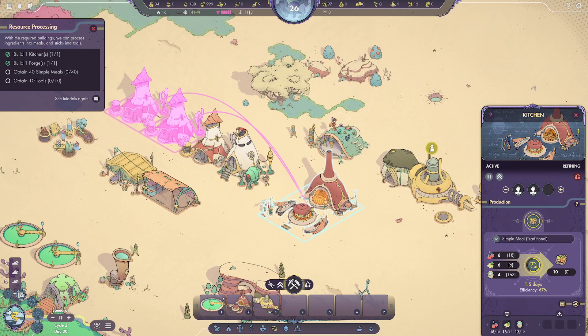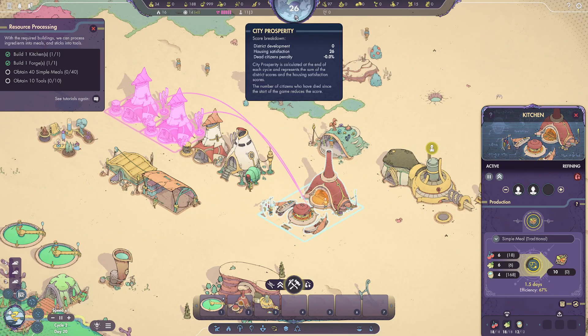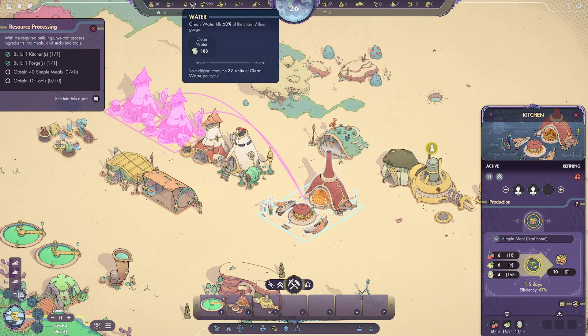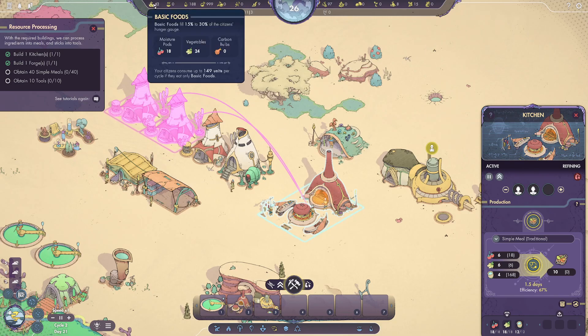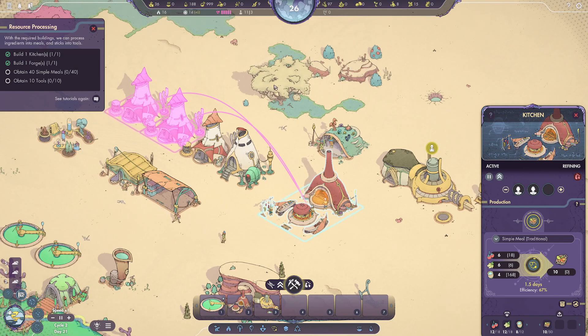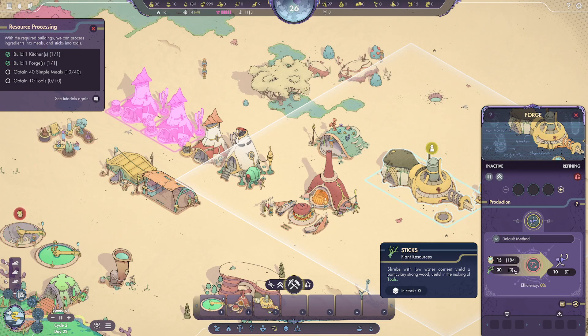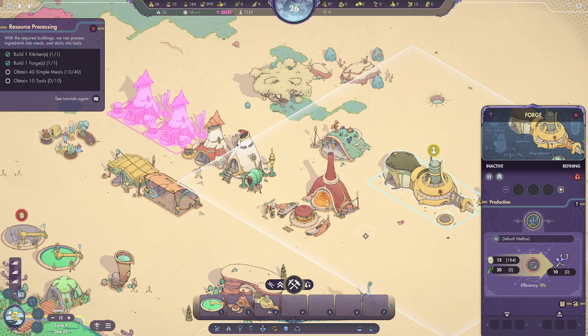City prosperity is at 26 — this is the first time I've ever looked at that. We've got water, prepared foods, and remedies. So far so good. Now I'm going to take one person and put them at the forge. We don't have any sticks though, and we don't have enough people to easily get them — I'm going to have to start reassigning things.